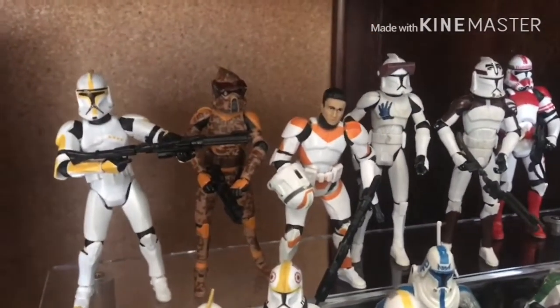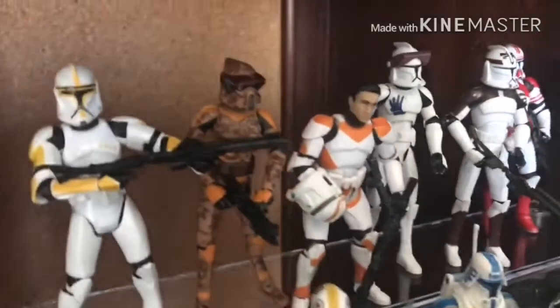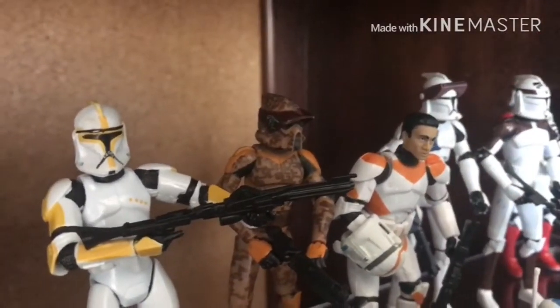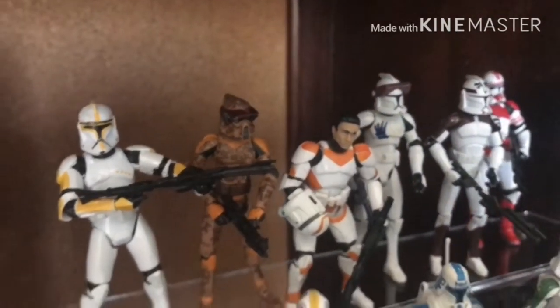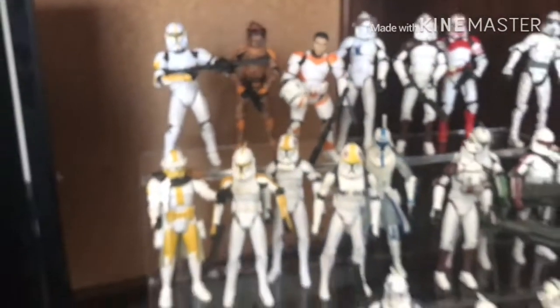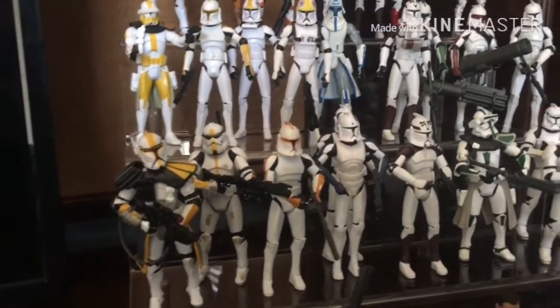Here is either Waxer or Boil from the Landing at Point Rain arc. You can tell it's one of them because it has a little Numa decal right on the side of his head — that's the Twi'lek girl from some of the earlier episodes of the Clone Wars on Ryloth. I have a couple pilots here and a couple unnamed Clone Wars clones.